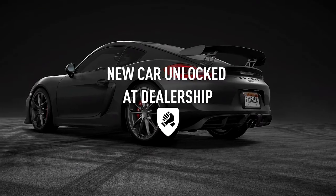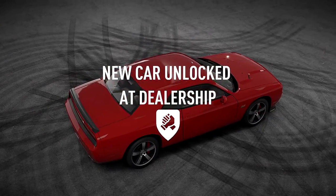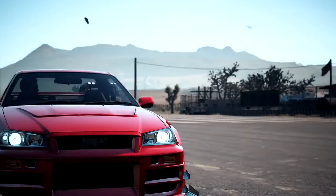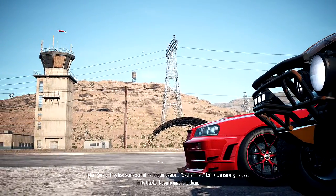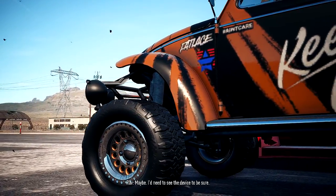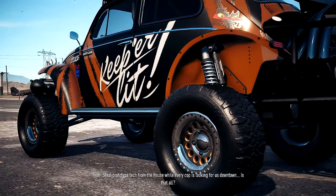So we got a Chevrolet — ooh, Camaro. Okay, now the good cars are starting to show up. Ooh, Dodge Challenger too. New car. Another BMW — an M3. Unbelievable. Glad to see you made it in one piece, Ty. Barely. They had some sort of helicopter device — Sky Hammer — that can kill a car engine dead in its tracks. Navarro gave it to them. Sky Hammer, you say — you know about this? Maybe. I'd need to see the device to be sure. Steal prototype tech from the house while every cop is looking for us downtown? Is that all?